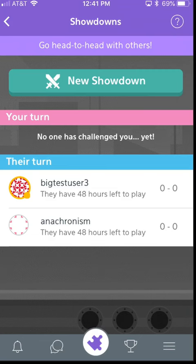Details that will be shown here include the player's picture, their name, how many hours they have left to play, and then the record that you have with that player — being wins and then losses.